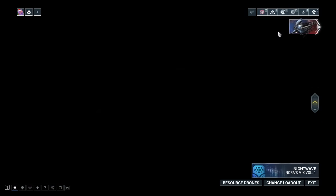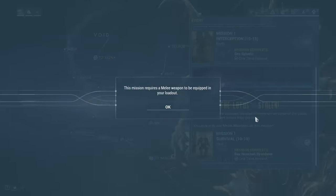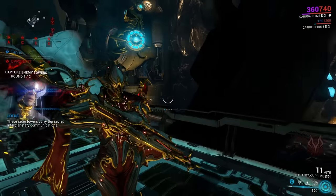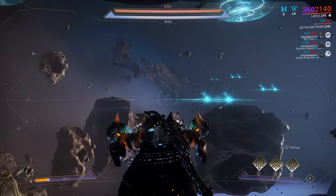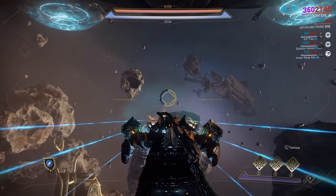Garuda's talons aren't considered a proper melee weapon by missions that require them, meaning melee-only sorties and mastery rank tests can't be played with them. They also disappear entirely in missions restricting you to a non-melee weapon type. If you use your switch weapon button while on the forward artillery in Railjack, you'll swap to a regular turret. The official name of the forward artillery gun is the Tunguska Cannon.